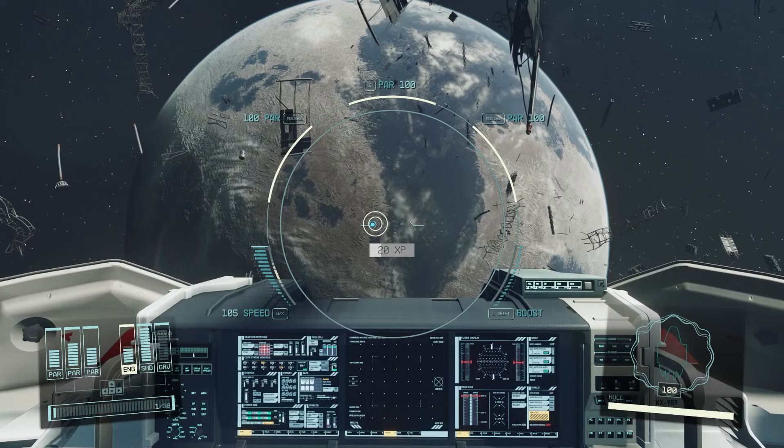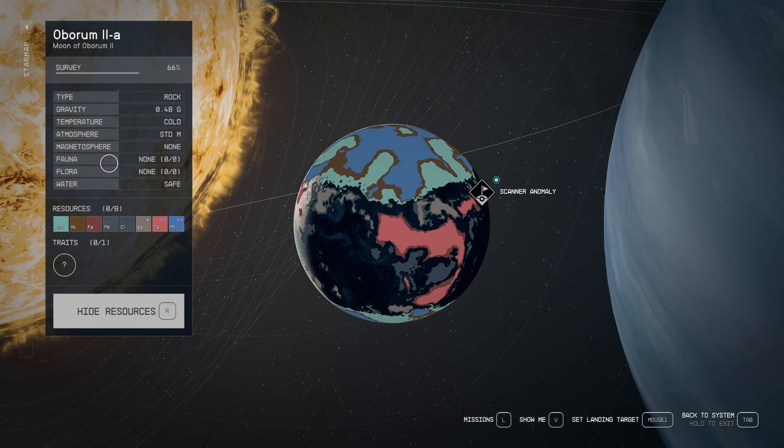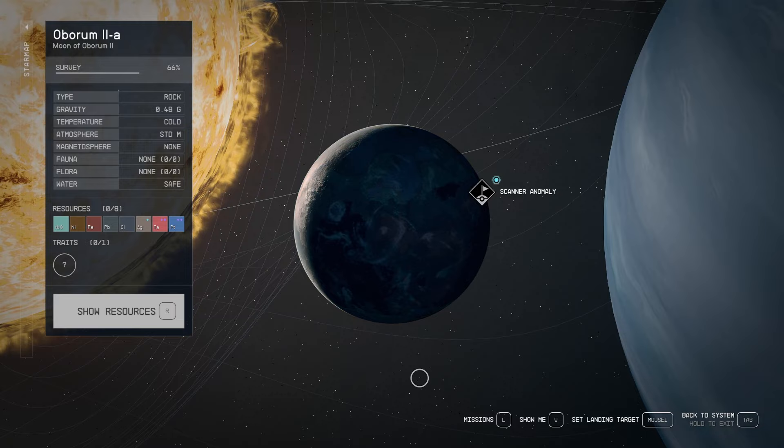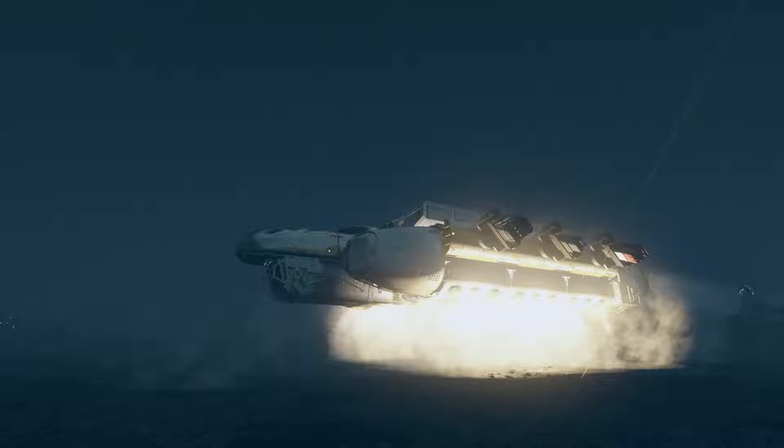Nothing on scopes. I wasn't sure if that flicker was just the cough or Starborn warping in — I guess it's probably just the cough. So no fauna, no flora, one surface feature, a ton of minerals. Alright, let's get it, let's go down and check this place out. Of course the one surface feature is going to be gravitational anomalies — we already know that. So we'll go ahead and tackle the gravitational anomaly first, get it out of the way. It'll give us some time to find some resources on the ground.